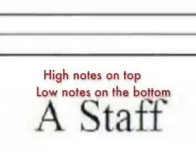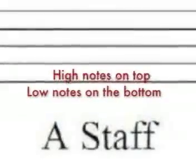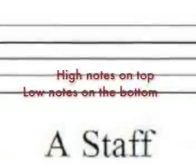This is the musical staff. It's five lines and four spaces that help us to organize notes. High notes are on top, low notes are on the bottom.